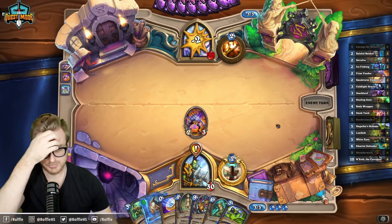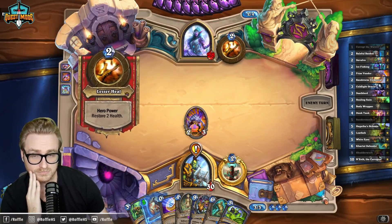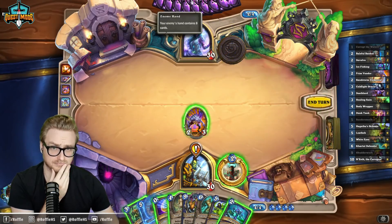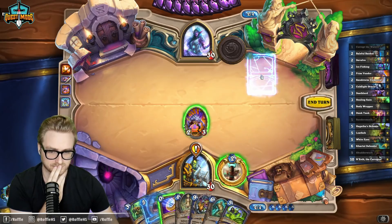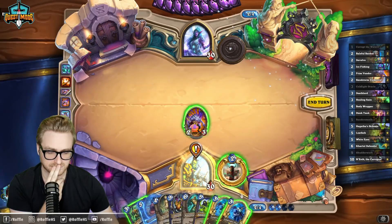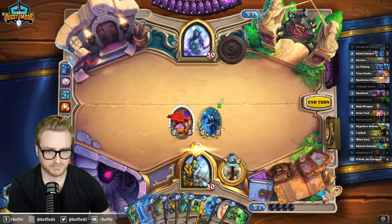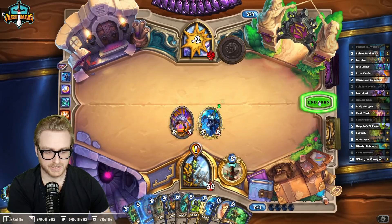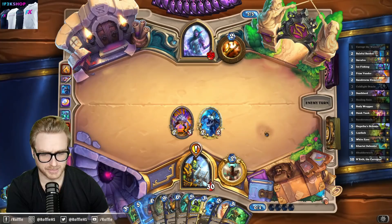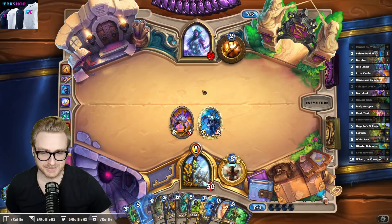I don't like hero powering against Priest. It doesn't really do much for me, and it makes me worse into Psychic Scream. And easy Anduin draw. What is Reno? So I'm less likely to die immediately here, so that's cool.